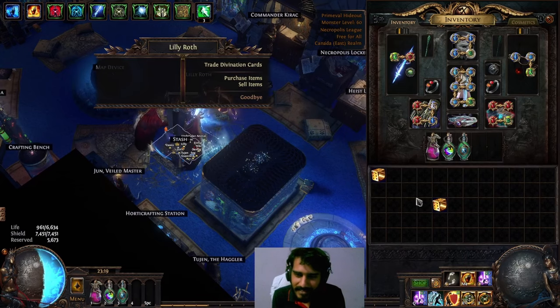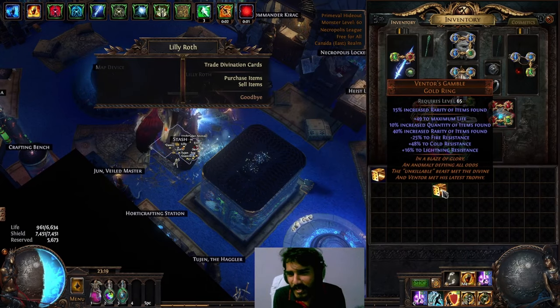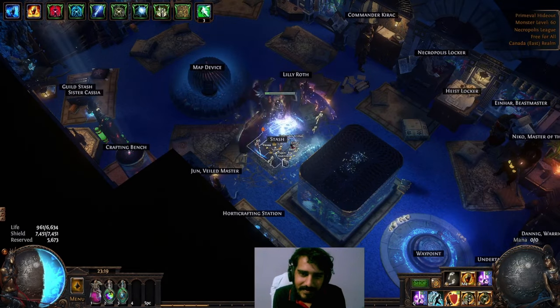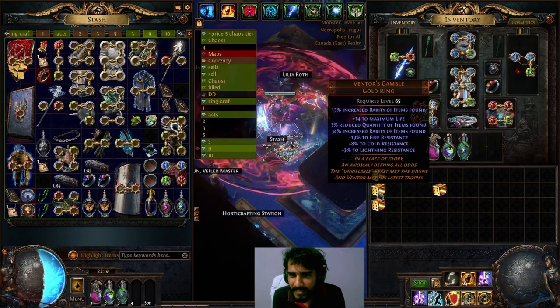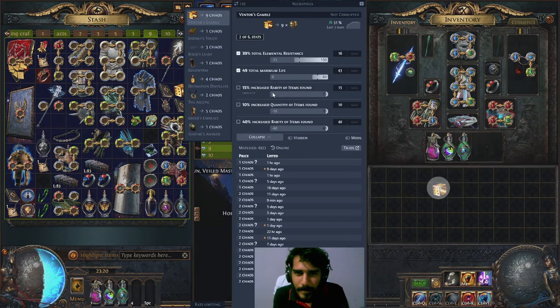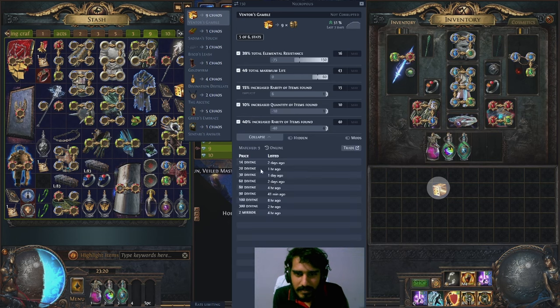Well, I'm lying — one good one. I think the alpha purple Ventus that I did twice. I don't think I can sell it for more than 20 though.